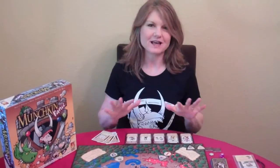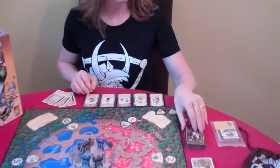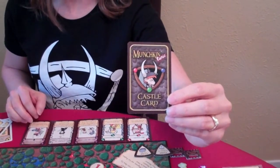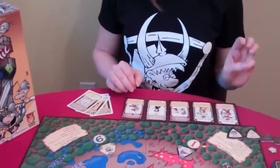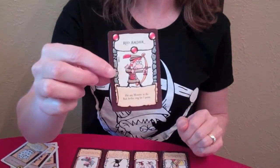We have certain cards that allow you to backstab, which you'll find in your castle deck. That's how you know you have the castle cards. There are three different types of castle cards: hit cards, specials, and curses.